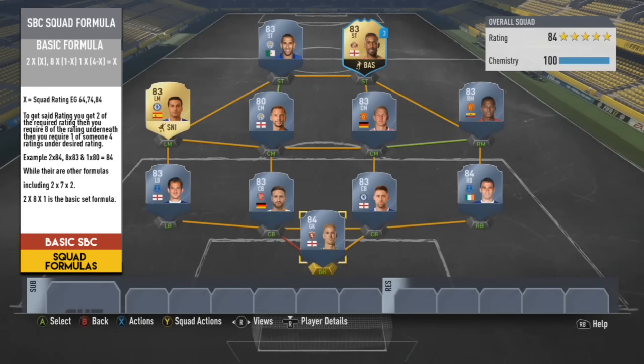I've checked other formula examples - one I found was 2 times 7 times 2. However, this one has a ceiling. For an 84-rated squad using 2x7x2, you would need 2 times 85, 7 times 84, and 2 times 64, which gives you your 84-rated squad. But when you try that 2x7x2 example with other ratings, it does not work fully - it gives you a completely different breakdown.